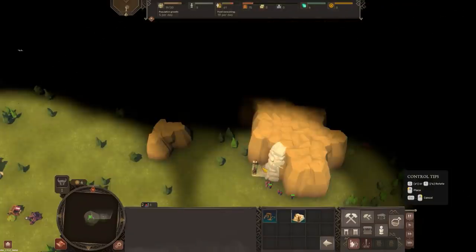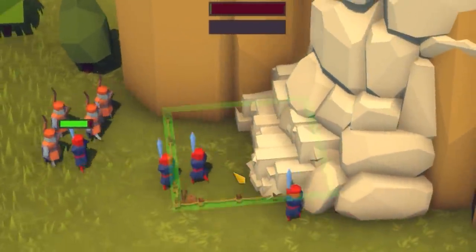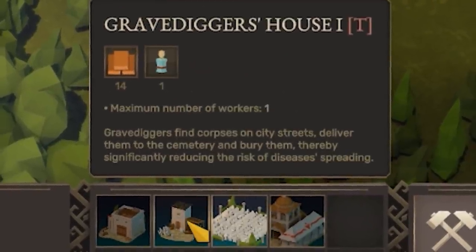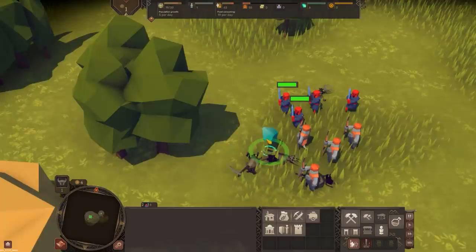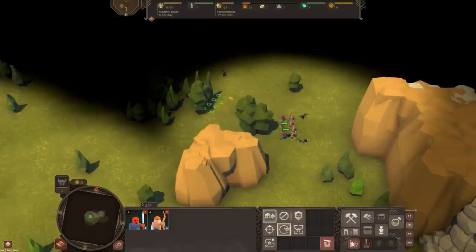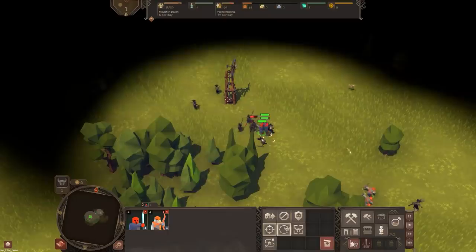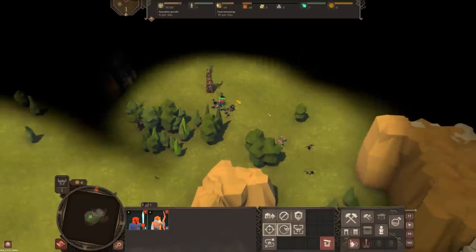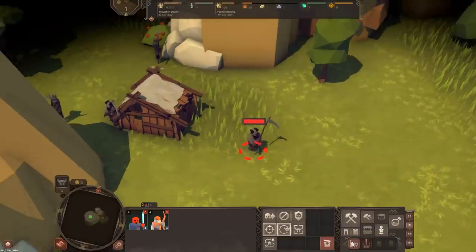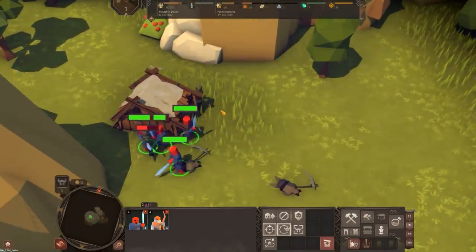The good news is now we can build a stone mine. We are going to need a ton of things — cemeteries eventually because our people will die. And you see this? This is a soul crystal, something we can pick up and use. But the further you go out, the bigger the groups of enemies are. And eventually, since we do have a day and night cycle, the bad guys attack.